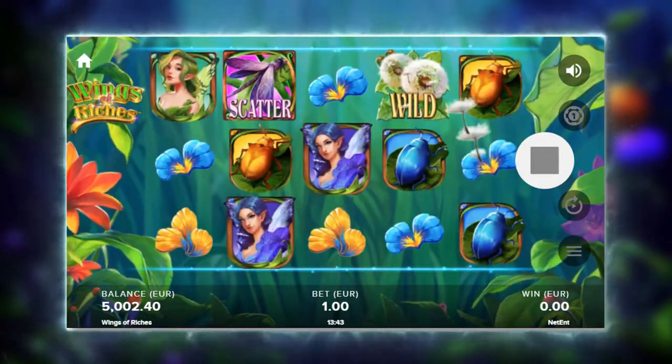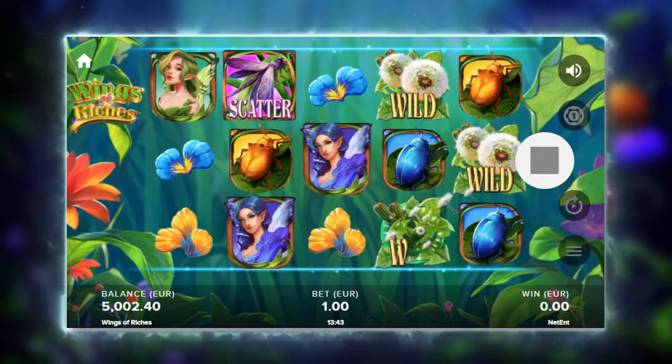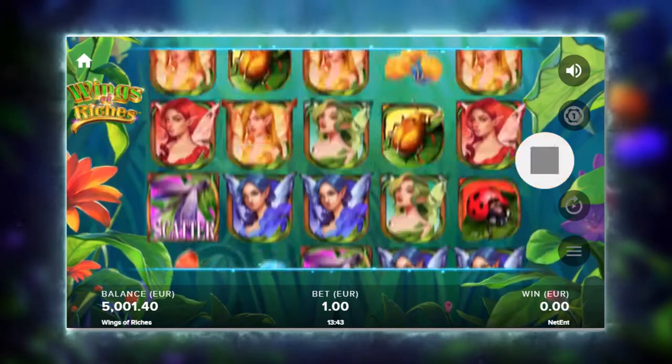Every time the wild dandelion symbol hits reels two, three or four, it will pollinize and spread its florets and substitute up to four symbols.